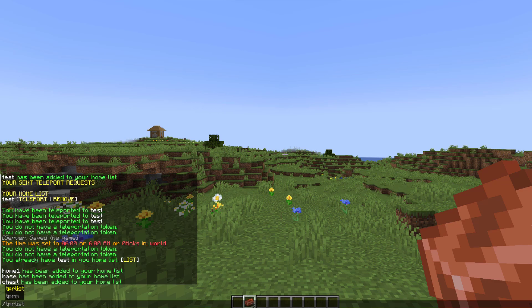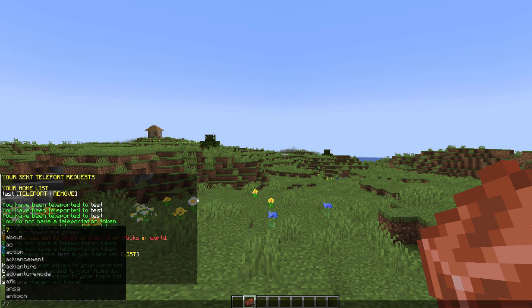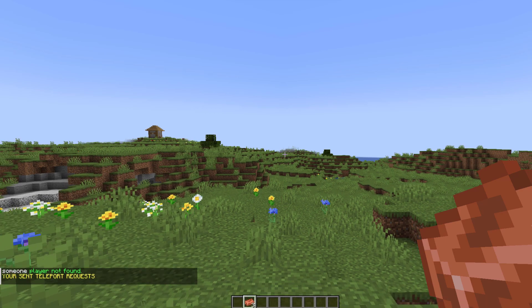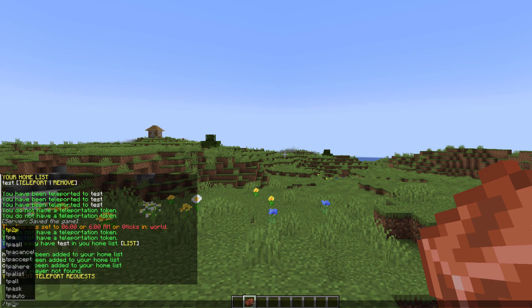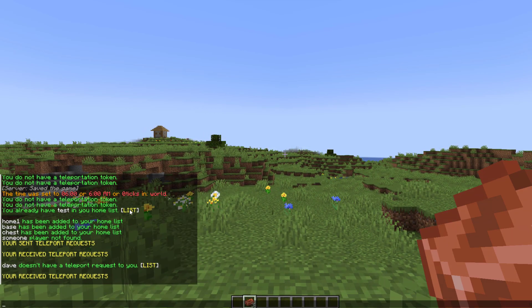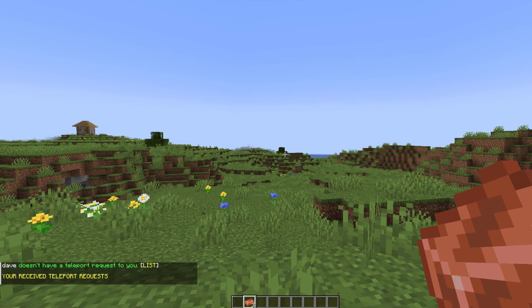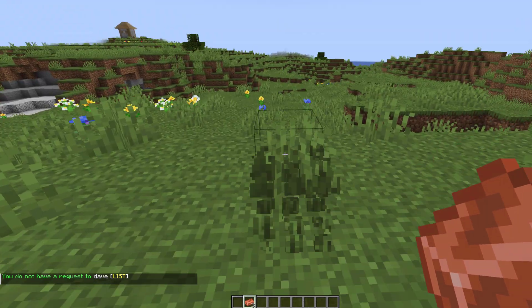If we do /TPR followed by someone's name, that will allow us to request a teleport to someone else, but obviously no one else is online. Then we can do /TPR list to show any outgoing requests, and /TPA list to see all of the ones we have been sent. We can do /TPA and another player's name to accept the request, and you can also click in chat to show a list of them. TPX is going to deny the request if someone teleports to you.